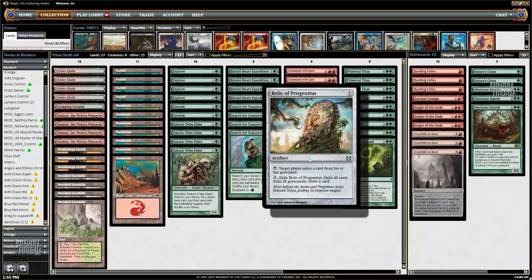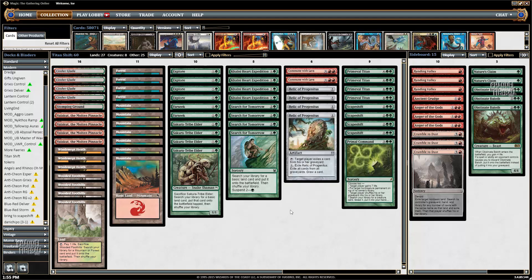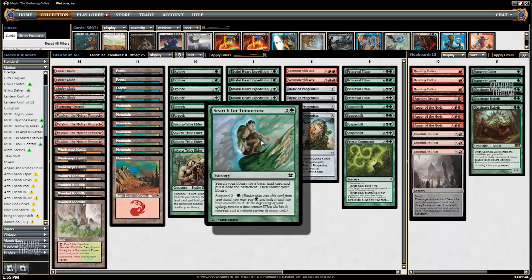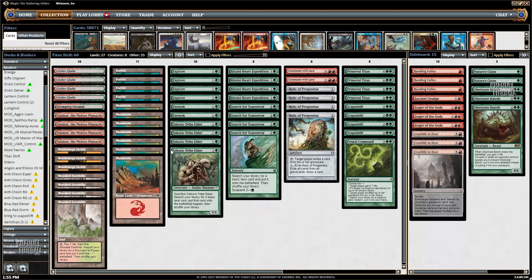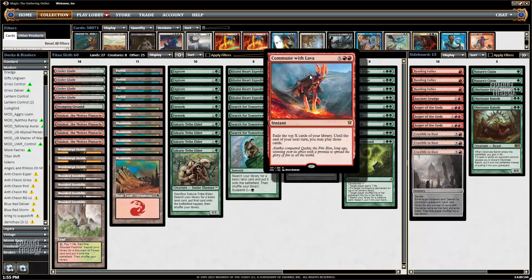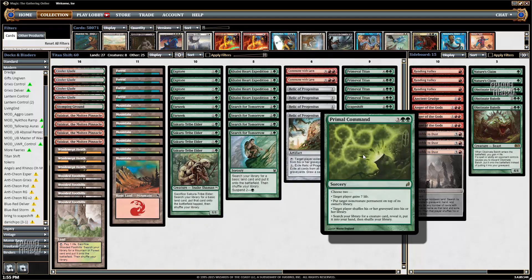It's also got four Relic of Progenitus, which is a kind of interesting addition — it hoses some decks in the format a lot, disrupts others a minor amount, and it's just a cycling card. If you look at it and try to separate cards into categories, this deck has basically 18 cards that go get land: four Search for Tomorrow, four Khalni Heart Expedition, four Sakura-Tribe Elder, four Explore, and two Farseek. Six cards that draw you cards — Communes and Relics — and then nine kill cards.